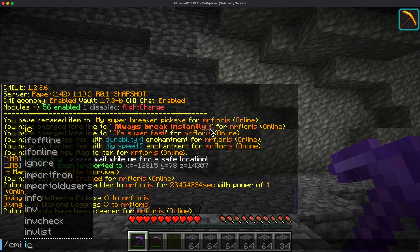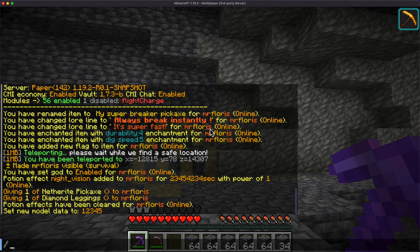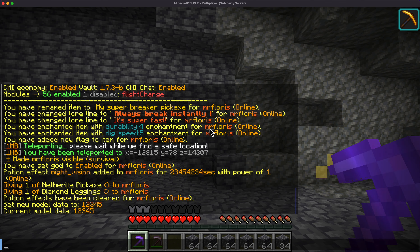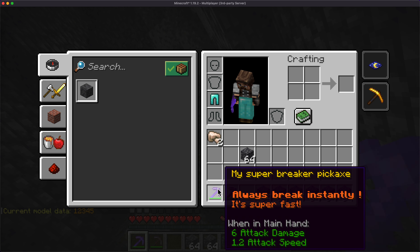We can also set the custom model data for the item to some number. When we check the item info list, we can see that it has this number. So if you have a resource pack, you can have a custom item display in a different way as well.